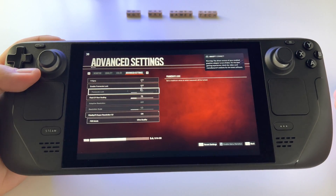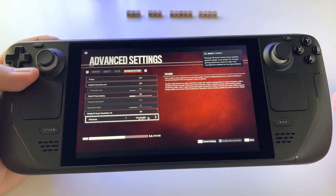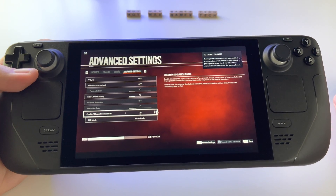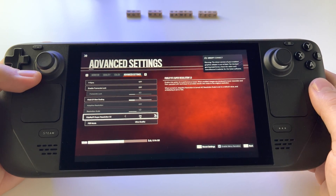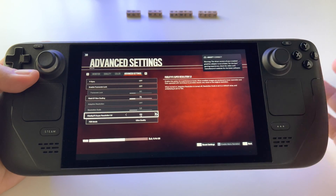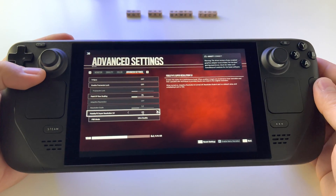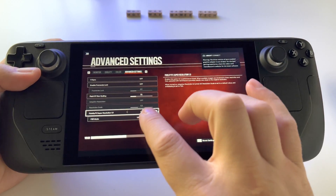You have to go here to Advanced Settings and select FSR mode with Ultra Quality, and activate FidelityFX Super Resolution. This is basically a performance boost — the game is rendered at a lower resolution and then upscaled to provide results very close to the original resolution.